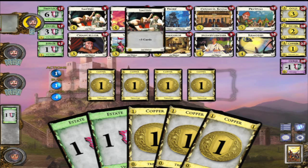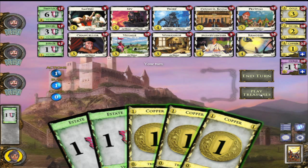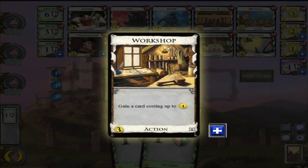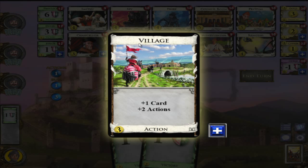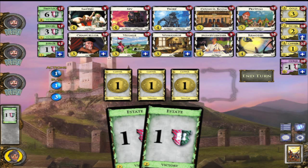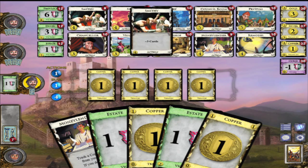That's the end of my turn. Now the bot will play - he bought a silver, he also bought a silver. Now it's my turn, I'll play my three treasures. What's Workshop? Gain a card costing up to four coins - that's actually pretty legit. I think I want Village - one card plus two actions.